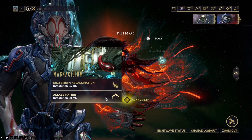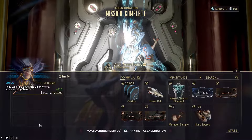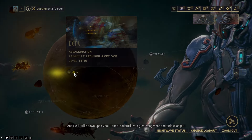The first is the Deimos assassination mission. With every mission you will get 1-2 Orokin Cells, and you can also farm Nekros components. Each mission will take you around 2 minutes to complete.